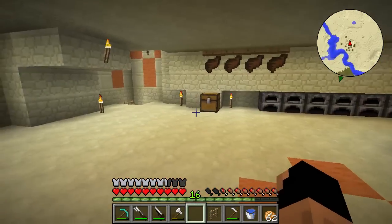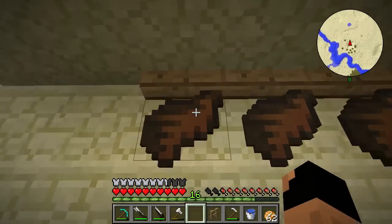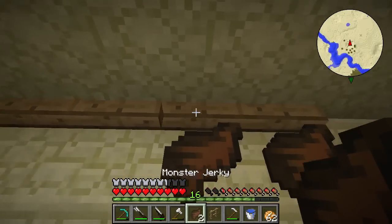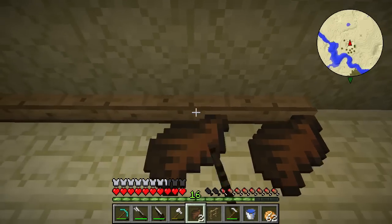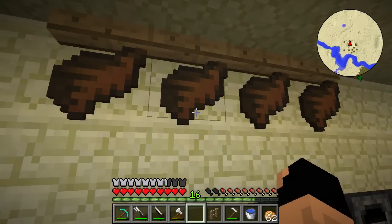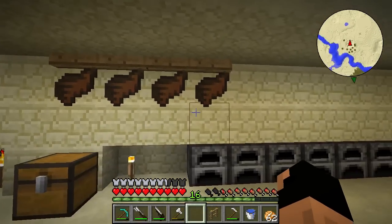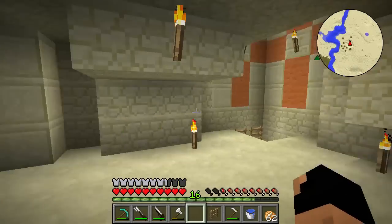Today's episode — first thing I want to do is take these guys down, because I was told that if you take them down like this and then put them back up, they go ahead and turn into cowhide or leather. So let's go ahead and test that and see if it works.